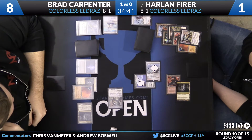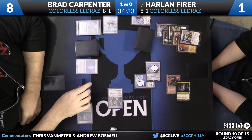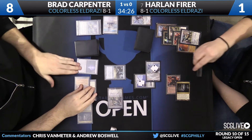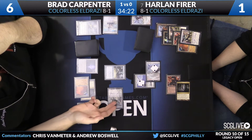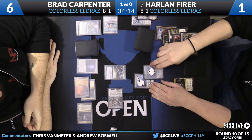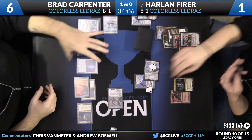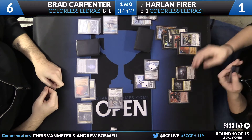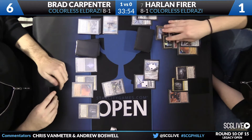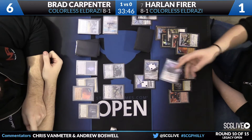Brad uses Dismember, going down to 8 life, to take care of Harlan's Thought-Knot Seer and draw a card. He attacks with his own Thought-Knot Seer, bringing Harlan down to 1, but leaves himself dead on the attack back if he doesn't have a blocker. He has a Phyrexian Metamorph — takes 2 damage down to 6 — and copies his Thought-Knot Seer to take the last card from Harlan's hand. Harlan attacks with his Endless One; Brad blocks with the Metamorph. Harlan uses both counters to pump it to a 6/6 for lethal. Brad draws only an Eldrazi Mimic and passes back — Harlan looks poised to take the game.